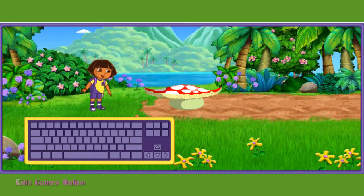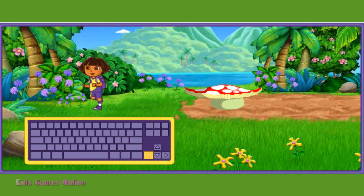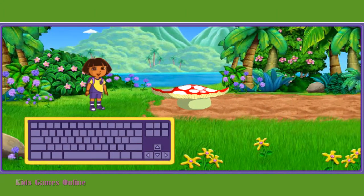Press the left and right arrow keys for me to run left and right. Press the down arrow for me to duck. And press the space bar for me to jump. Press the space bar and right or left arrow keys together, and I'll jump forward or backward.